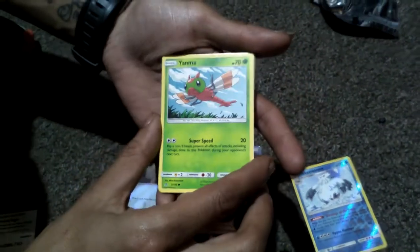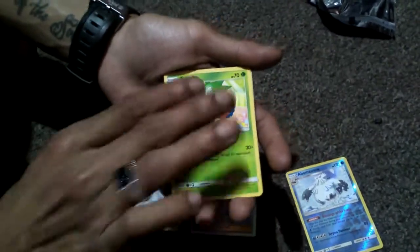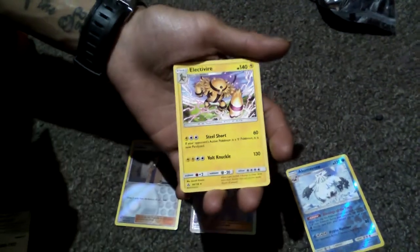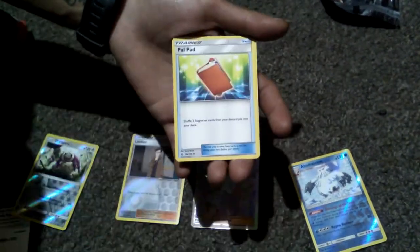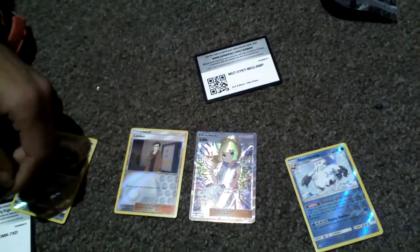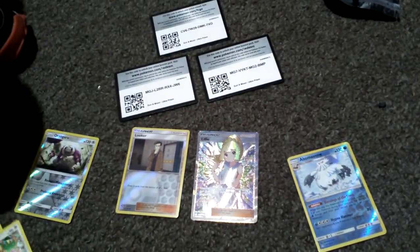The final pack we have: Yangma, Bronzor, Gibble, Rosalia, Chimcha, Ogat, Oranguru, Electriv. A Mystic Energy, a Magneton and it's a Metal Type, a Pile Pad, a Luxor, and another code card. So that's one, two, three code cards.